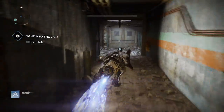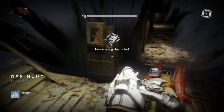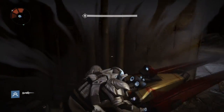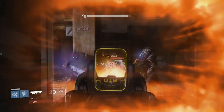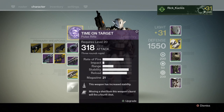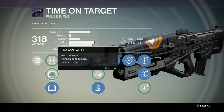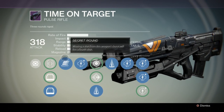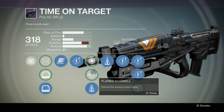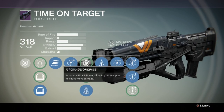What is up guys, Rick Hacks here, going over the fact that pulse rifles in Destiny just plain suck. In this video I'm going to be comparing two guns: the pulse rifle Time on Target with the scout rifle Another NITC. The Time on Target is actually one of my favorite guns — it was one of the first primary guns I acquired with the new 331 attack rating, and I quickly leveled it up and brought it into endgame content. I have brought this pulse rifle into the Crota fight several times and it has been very effective.